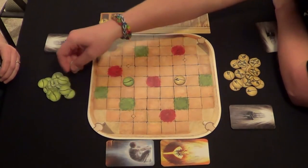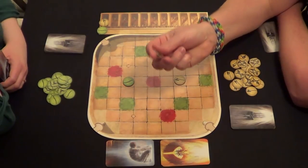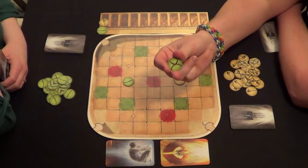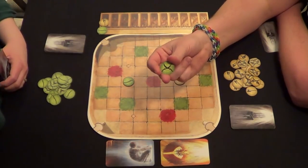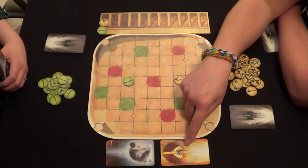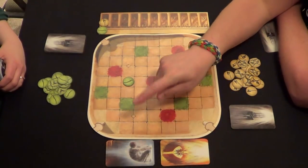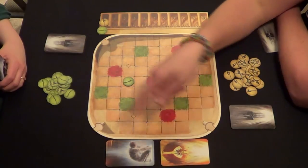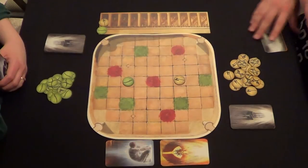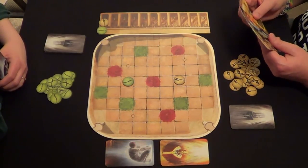If I destroy two of Carmen's common pieces in one turn, I score one point. A heroic piece is the double sword, or in my case the double axe. Destroying one of these gives me one point. Summoning a legendary character onto the board gives me a point. Destroying a legendary character gives you two points. If your opponent plays a surge card, the other person gets one point — so if Carmen plays a surge, I would get a point. Surges are a catch-up mechanic in this game.